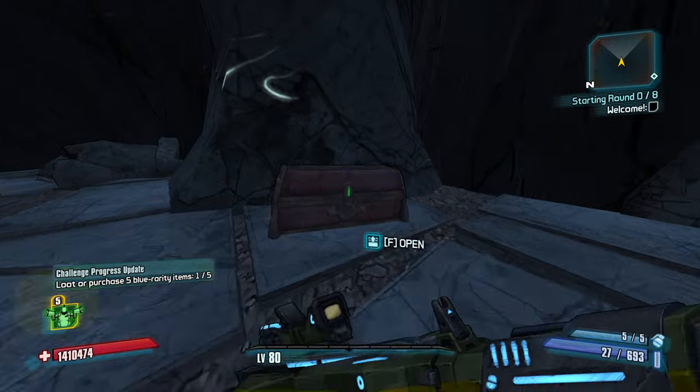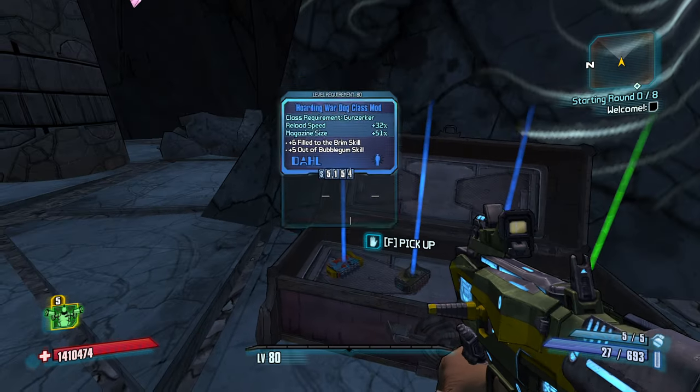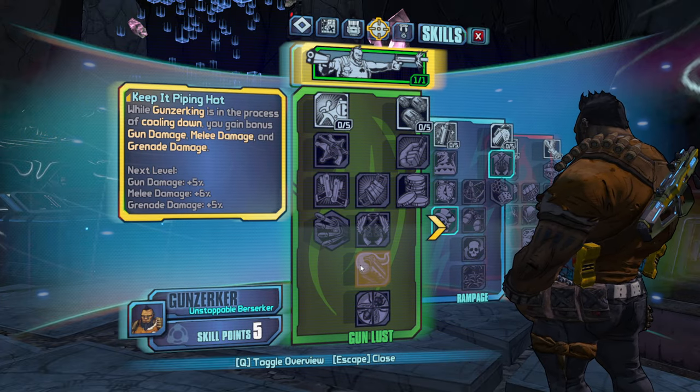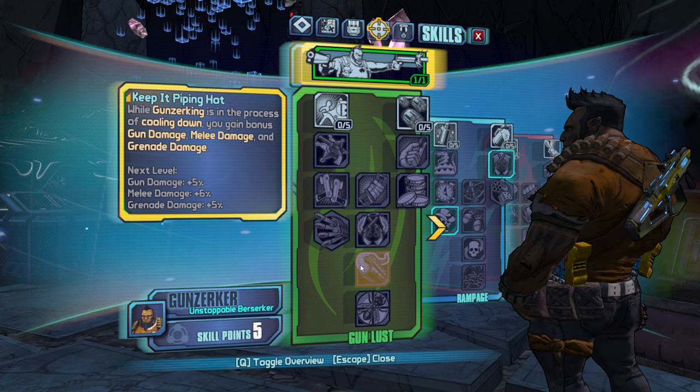That's a big old pushka. Something that I learned that's new for me personally is there are two skills in this skill tree that work together that I didn't know did. Keep It Piping Hot: while Gunzerking is in the process of cooling down, you gain bonus gun damage, melee damage, and grenade damage.